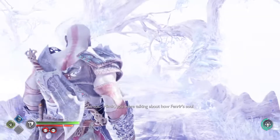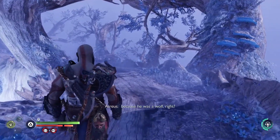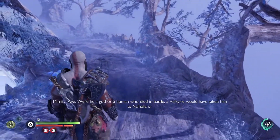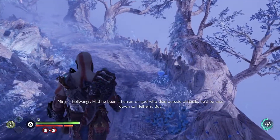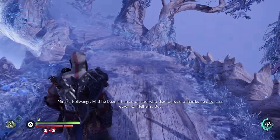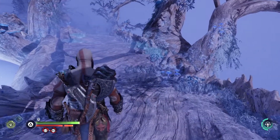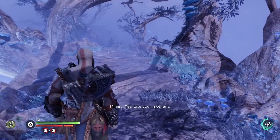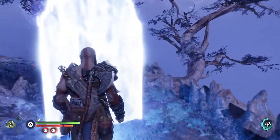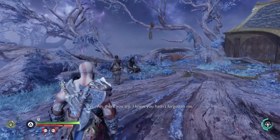You were talking about how Fenrir's soul is headed for the light of Alfheim because he was a wolf. Were he a god or a human who died in battle, a valkyrie would have taken him to Valhalla or Folkvangr. Had he been a human or god who died outside of battle, he'd be cast down to Helheim. But Fenrir was a wolf so his soul will join all the others in Alfheim - like mothers. Yes, what, your mothers? Ah, there you are - I knew you hadn't forgotten me.